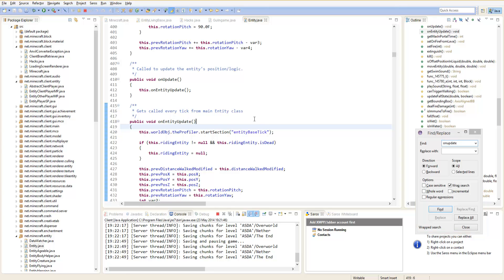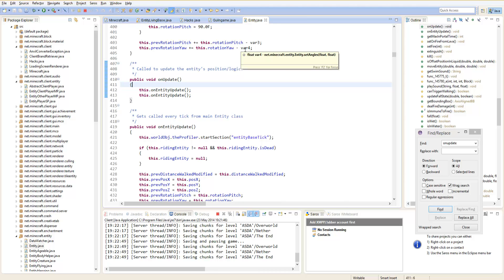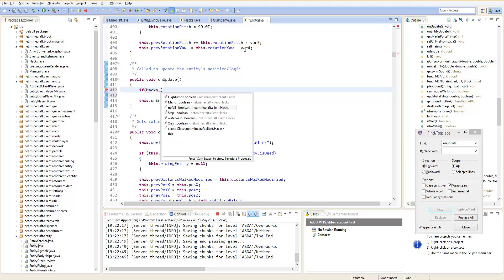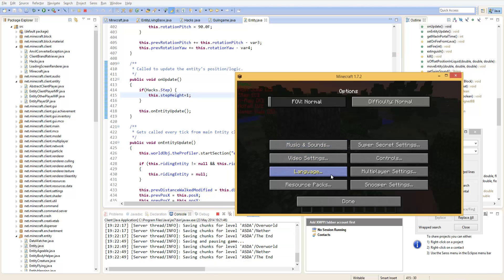And we are back. I think I have found it out. You'll need to control-F to find the onUpdate method inside of the entity.java class, and inside of that you're going to type: if hacks.step, then we are just going to set this.stepHeight to 1, because 1 is what servers will allow you to do.